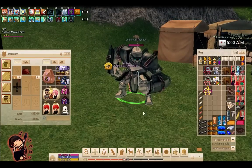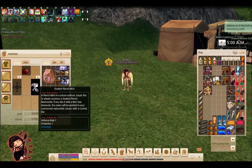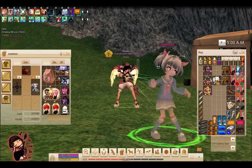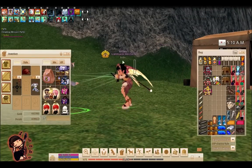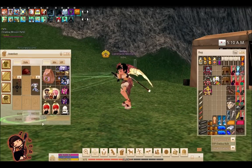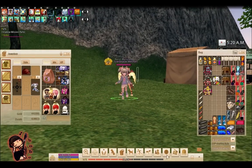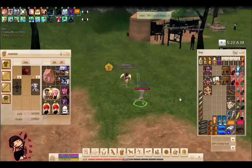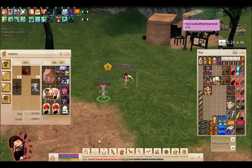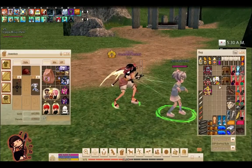Now I'm going to de-summon that puppet and demonstrate how the minis look. So here is a student mini Perriot. Kind of looks like a little girl, pretty much. And you can see, for puppetry, your character is controlling the puppet with little strings. That's a pretty neat thing — one of the neat aspects of Mabinogi. There haven't been too many games that have a puppetry-type skill. It's really kind of confusing to control at first because your character kind of drags along with it.